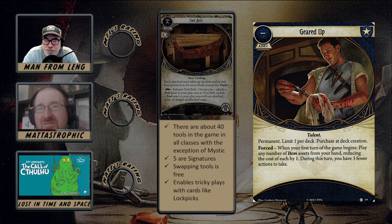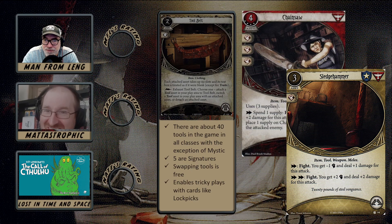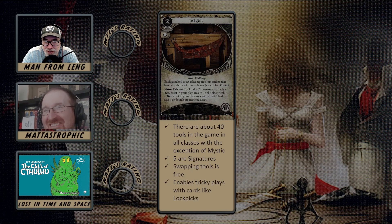Other than that it seems very specific to a deck that probably doesn't need to load up that much, but if you do you've got the option. When I looked through the list of tools, nothing really jumped out at me as being the reason I'd use Tool Belt. That said, it is nice that the swap is a free triggered ability, so you're not losing any actions doing that. Using a two-handed weapon in solo can be somewhat challenging, so maybe Tool Belt helps in that circumstance.